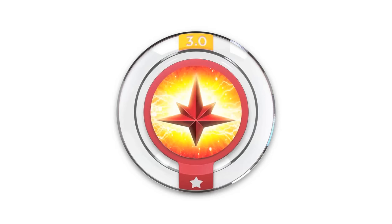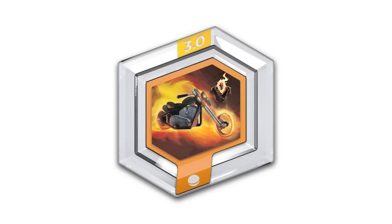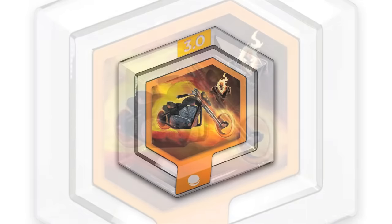Nova Corps Strike — call upon the Nova Corps Strike and unleash a tactical strike from above. And last but not least, Ghost Rider's Motorcycle — take a ride on the wild side with Ghost Rider's Flaming Motorcycle.